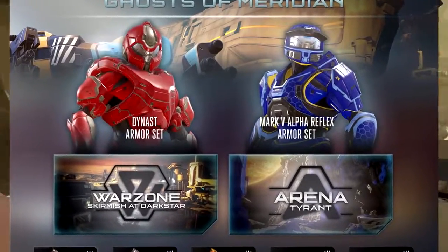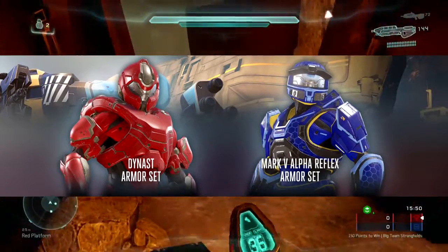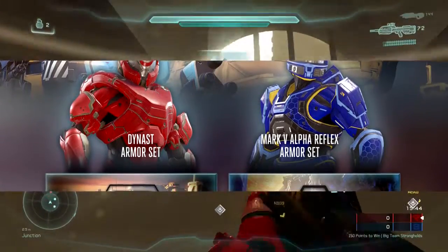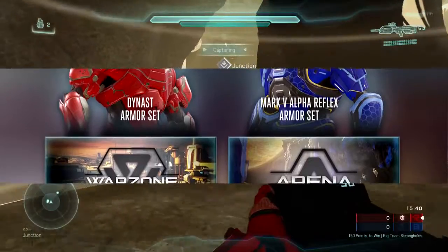First of all, starting off at the top, we have the two new armor sets — we have the Dynast armor set and the Mark V Alpha Reflex armor set. To be honest, I think it's kind of lazy how they did just a reskin and put it out as the front cover. That's pretty stupid. I mean, I'd like two new armor sets but I can't ask for everything.